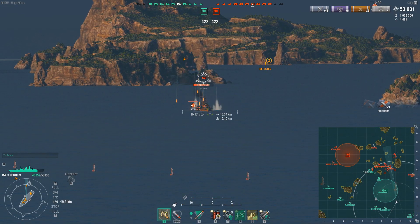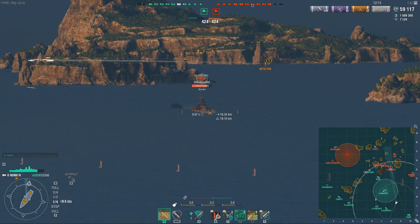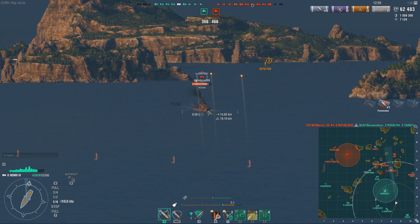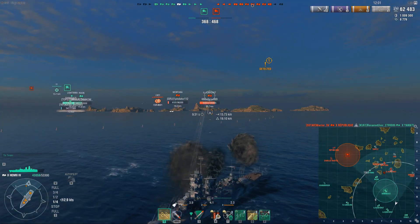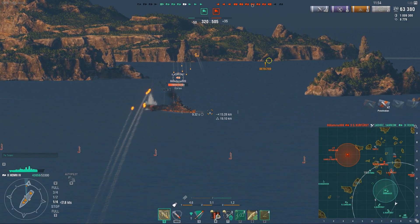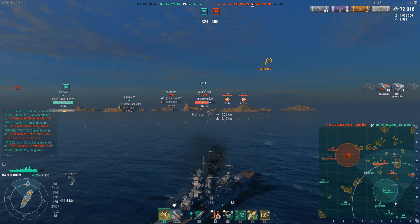One of the things I like — you see that raw damage? That's IFHE. The Kurfurst has 50mm armor plating all across its deck armor, and with IFHE you can pen right through it. So instead of getting shatters like I normally would, I'm actually able to penetrate it. He uses damage control for the fire, so I pop my reload booster to get some follow-up fires. I was so angled that my front guns were just a couple of degrees out of whack, so I didn't get the full value out of the reload booster that I could have.